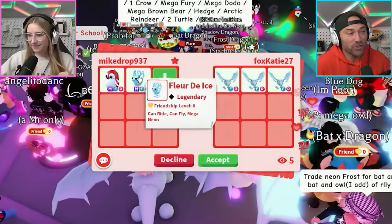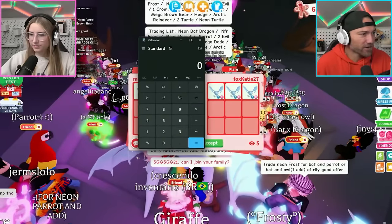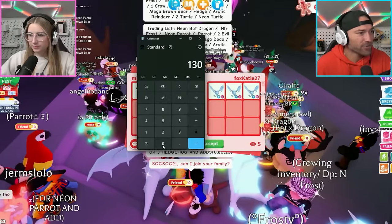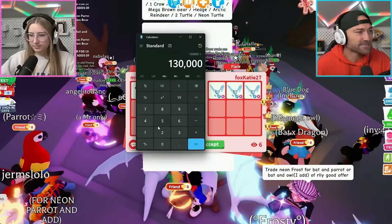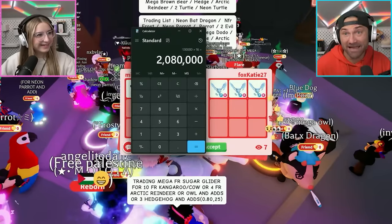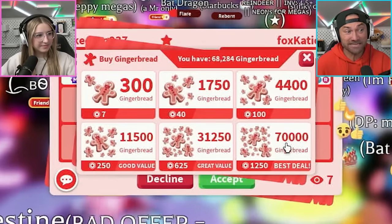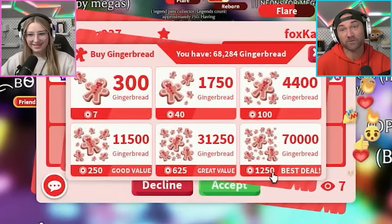So this is 130,000 gingerbread, right? Let's get the calculator out - 130,000 times 16 for a mega. That's two million and eighty thousand gingerbread for the mega. That's a lot. And if you're going to buy gingerbread, you get 70,000 for just 1,250 Robux.